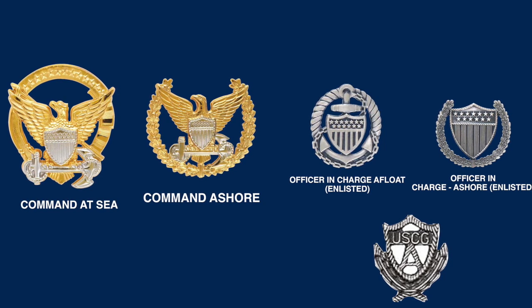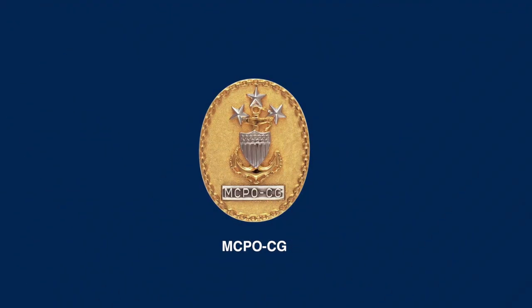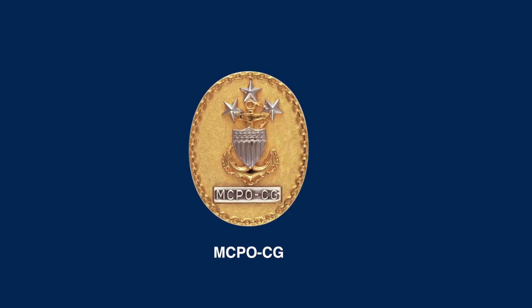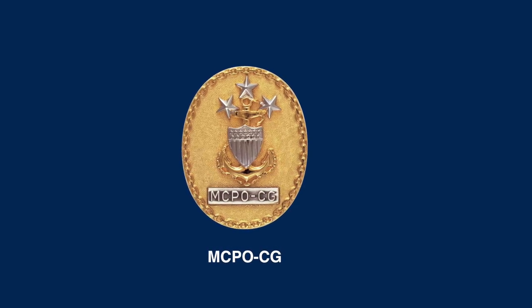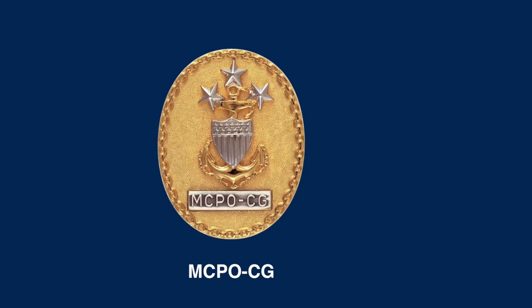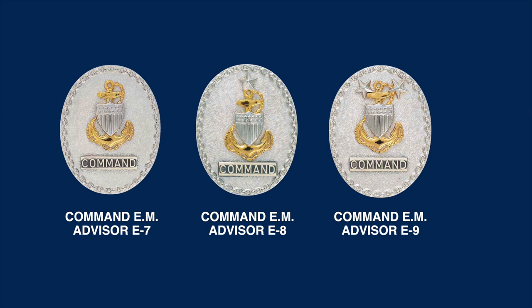The badge in the lower right corner is the United States Coast Guard Auxiliary Passed Officers badge. The Coast Guard has two types of Command Senior Enlisted identification badges: one in gold and one in silver. The gold ones are commandant-designated positions, such as the Master Chief Petty Officer of the Coast Guard, while the silver ones represent non-commandant-designated command positions.